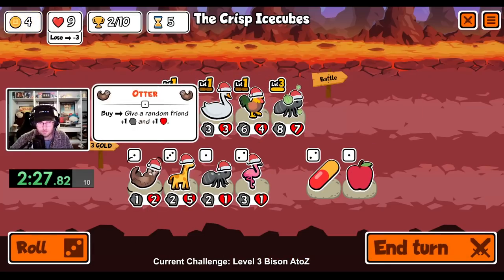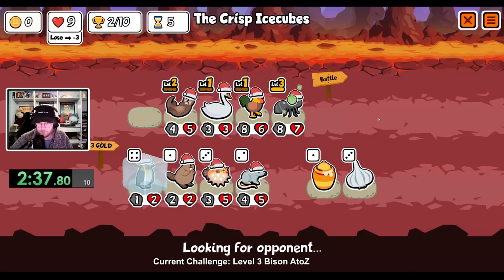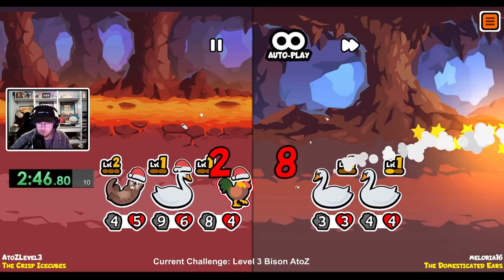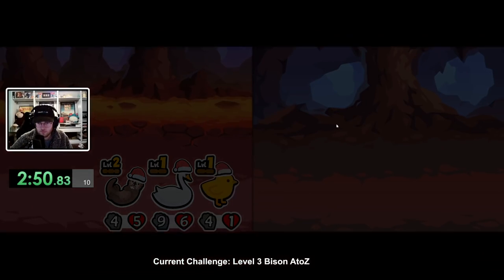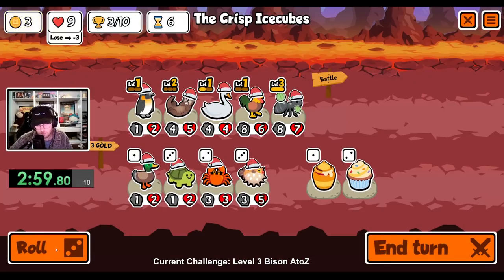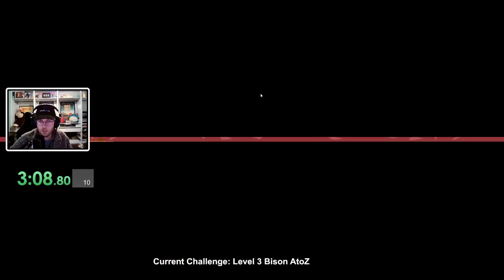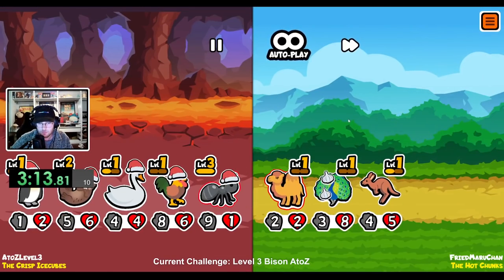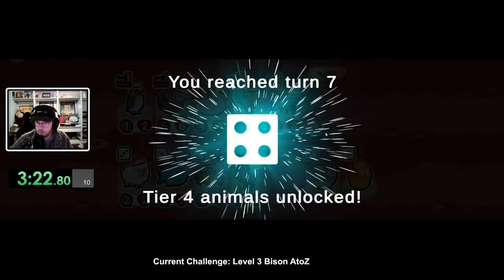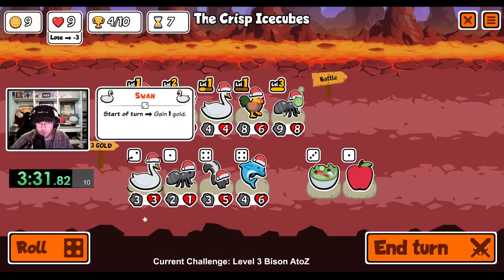Thanks for the follow, Lemur King. I'll try it — that's good. A bison? Nope. I do like a penguin — not bad. Okay, another swan, penguin, maybe another swan. Keep rolling for something. I would like to level up this rooster. Yeah, we're good on this one.